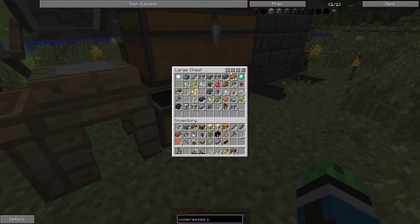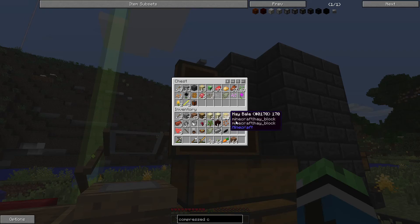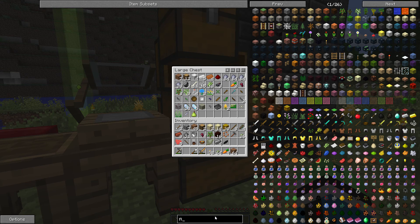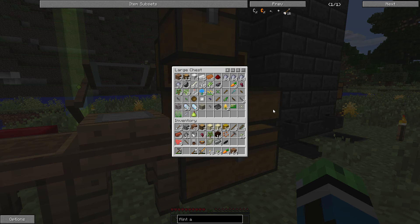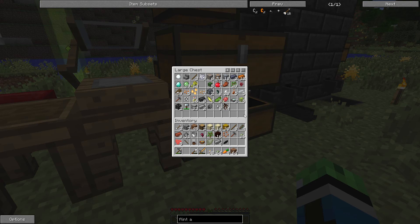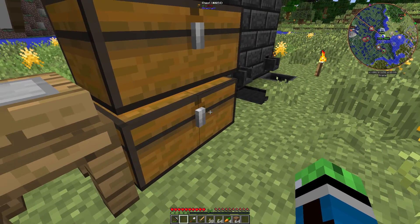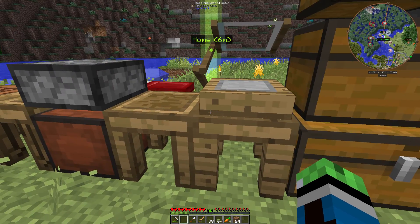Do we have any flint? Yeah, we have three. Do we have any iron ingots? No. The flint and steel recipe requires steel. We have two steel in here, but we don't have any blaze powder — so we can't make fire charges.